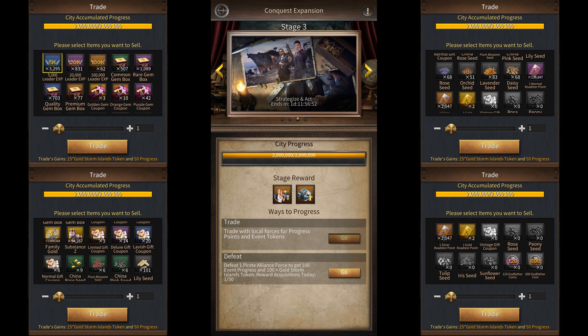You can trade items like experience, gem boxes, gem coupons, family gold, substancy, godfather coins, roadster points, etc. that you don't need on your farm accounts. What I would recommend doing is that any items you don't need on your farm accounts, you get rid of them by trading them here.